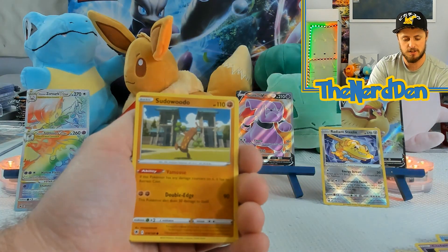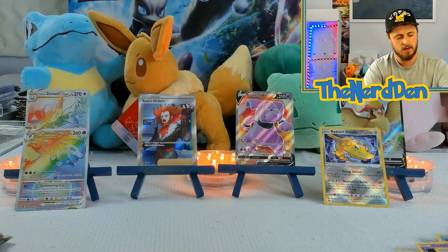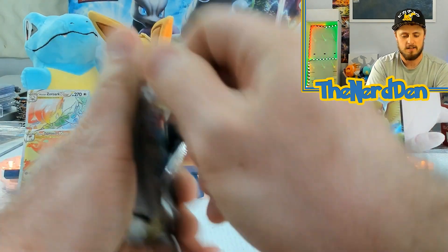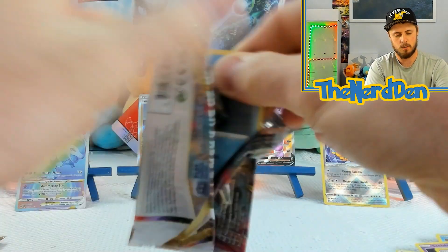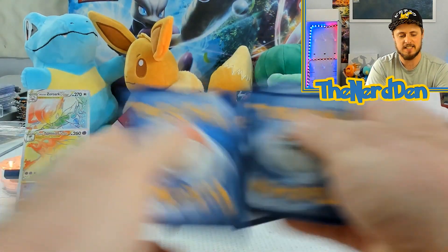Got Driftloon, Sudowoodo, Combee, Rregieleki, Cleaver non-holo. Down to the final three packs — we are down to the final three. We've got three more chances to get a secret rare.